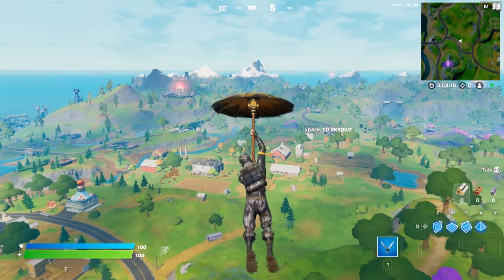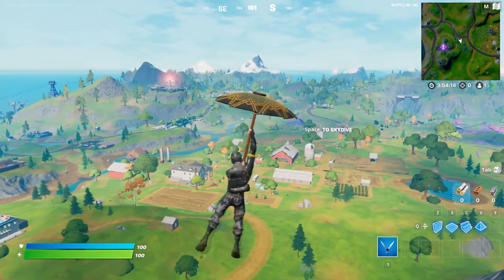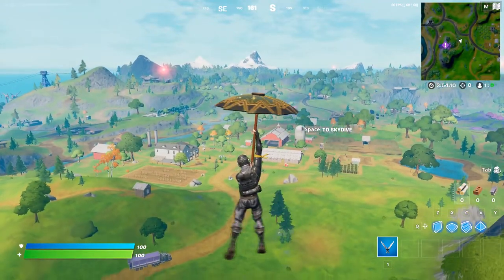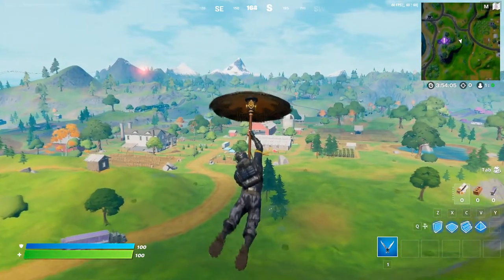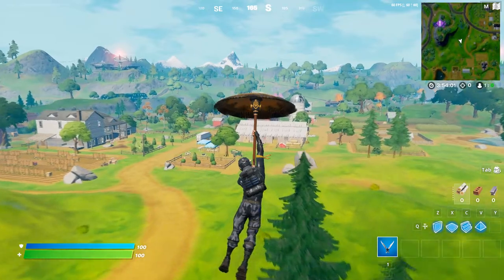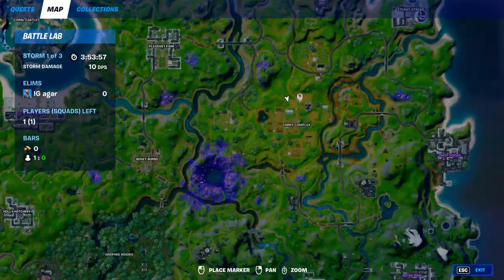Hey guys, in this video I'm going to show you how to do this challenge. The challenge is you need to use the Gravitron or UFO Tractor Beam to deliver a tractor to Hayseed Farm. Gravitron is hard to get, so I would suggest doing this challenge in the UFO. There will be a UFO right over here — I'll show you the location.